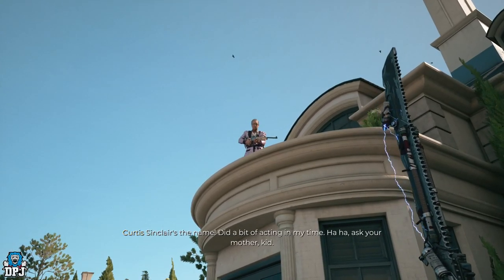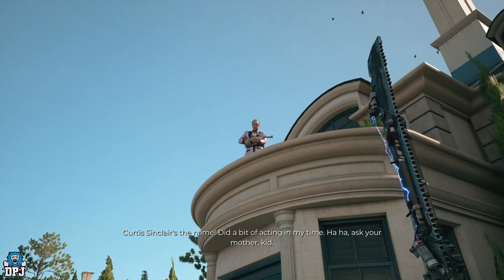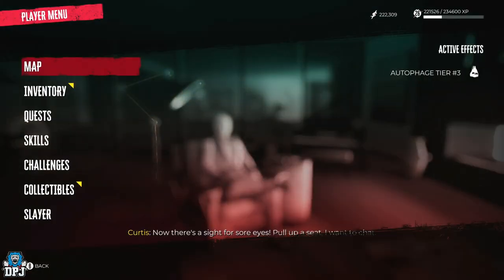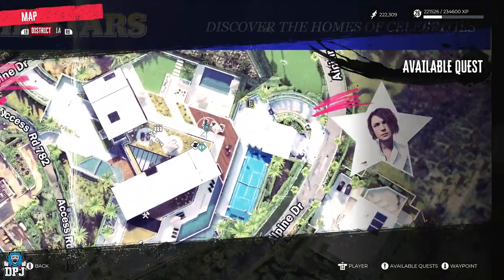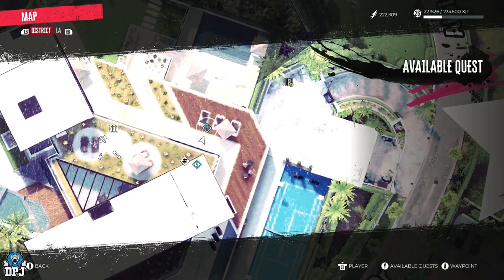In this quest you first meet Curtis, the old retired actor. To complete this early on, send him to stay at Emma's mansion where you need him to be. From here you have to progress the game further and he will eventually have another side quest for you. I have completed the game — I did so before I realised he had one — but this isn't necessary.